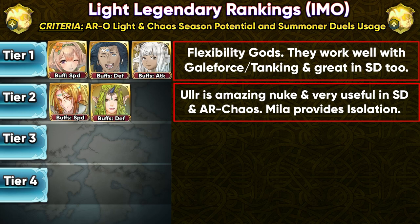Mila is always gonna be useful with her isolation effect. Of course there are Eldigans everywhere with high defense, but still every now and again you can isolate some kind of low-defense dancer like Triandra or some other rally trap unit. So Mila is always gonna be there with that unique mechanic.